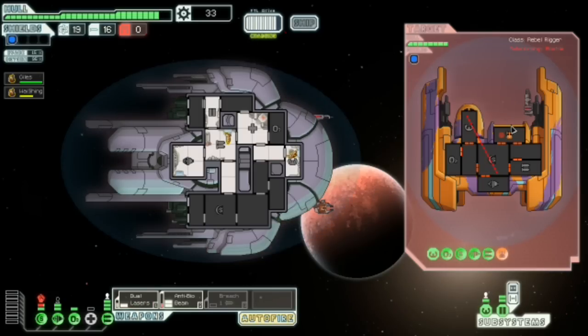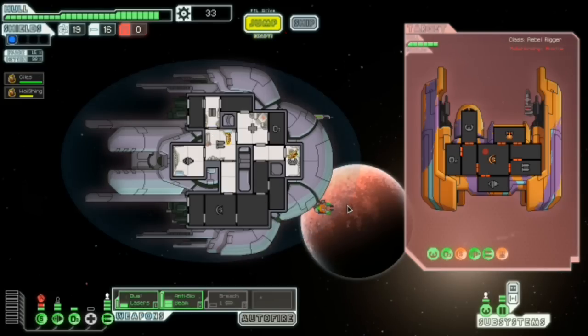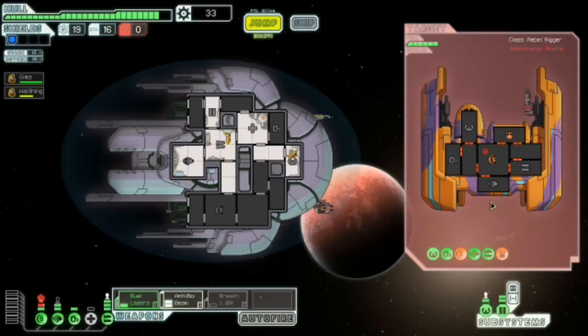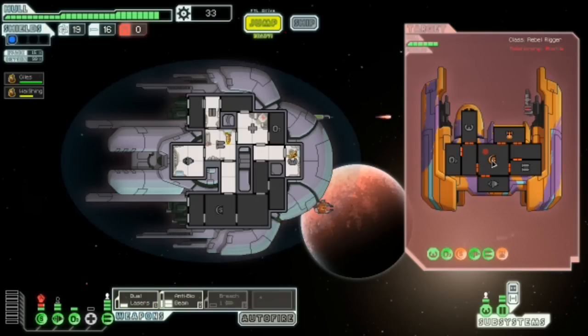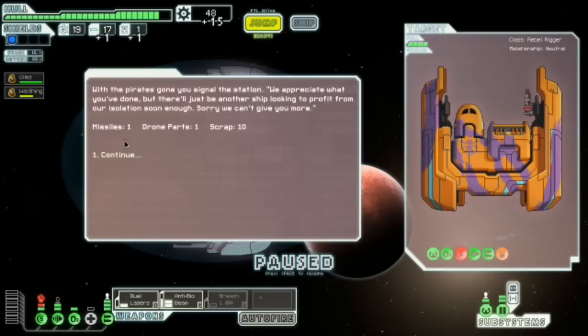So we'll just get the dual lasers to shoot that room, and then as soon as this anti-bio beam's ready — bollocks! Auto-fire! Fuck you, auto-fire! Shoot at the shields and then you'll be forced to go and fix those. Shields are still down — so we're just going to bio-beam the hell out of this guy. We'll do all lasers on the shields because it's going to damage the room and kill the guy. You pick through the remains and contact the settlement. Lovely — more stuff.